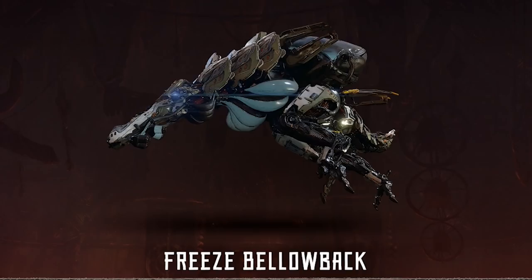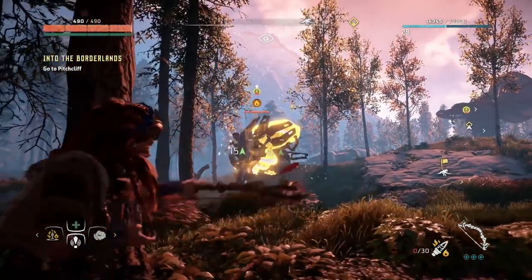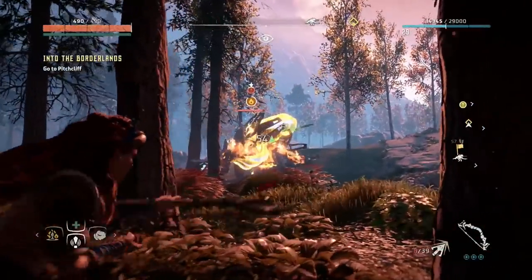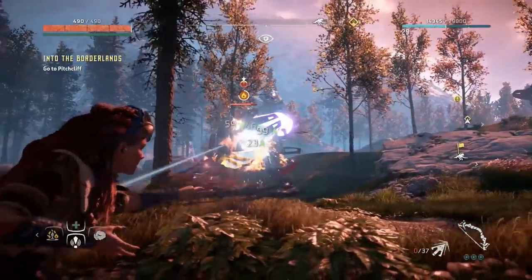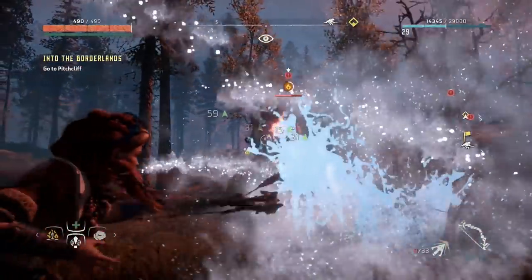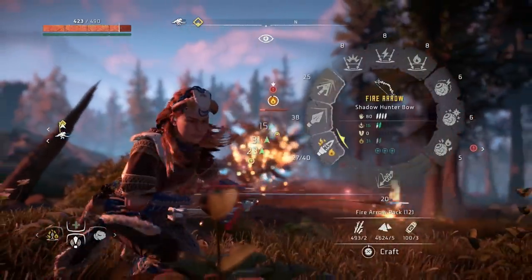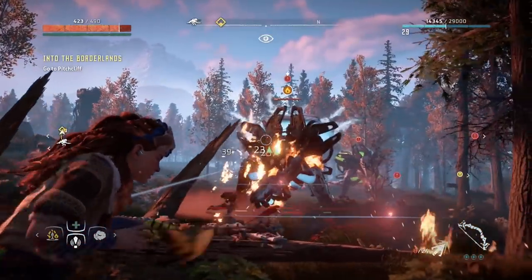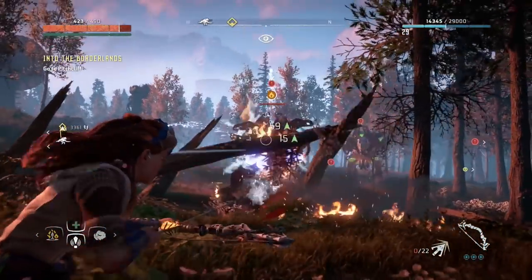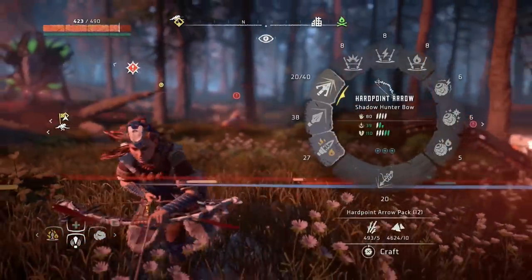Freeze Bellowback: These guys, as you'll have guessed, use frost instead of fire. Frost makes anyone it hits much more susceptible to damage, so you'll understand why this should be avoided unless you want a tricky fight. Aim first for the giant container of liquid on their back to cause a huge explosion — fire arrows come in handy here, as frost types are often susceptible to it. Then don't forget to target the glands either side of its head to take out its frost-spewing attack.